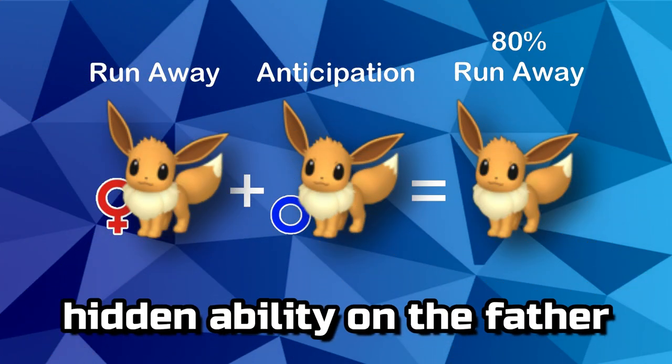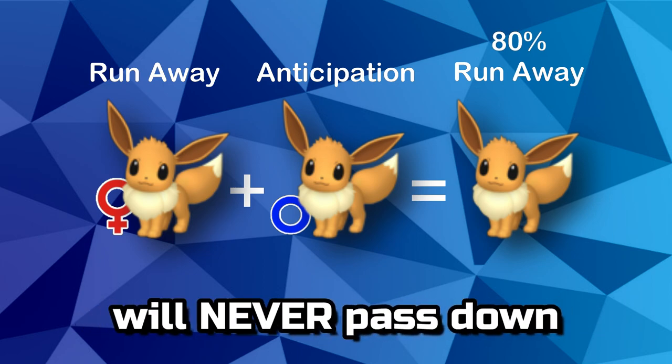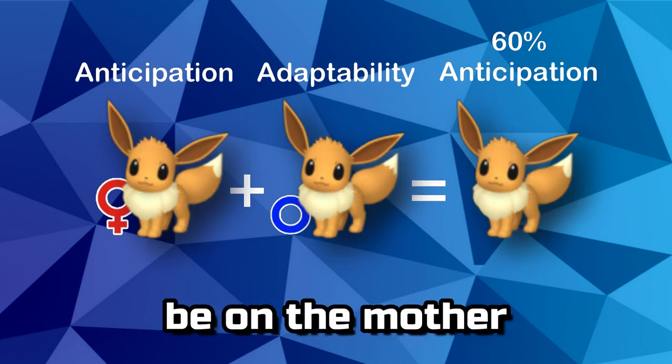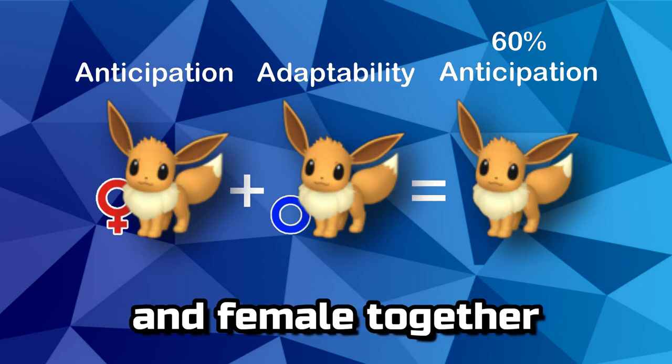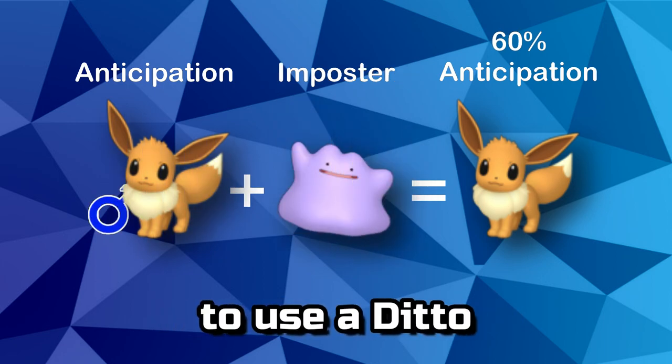If you have a hidden ability on the father and a normal ability mother, then the hidden will never pass down. It must be on the mother when breeding a male and female together. To get around this, you'll be forced to use a Ditto.